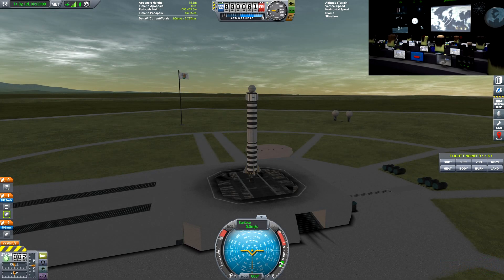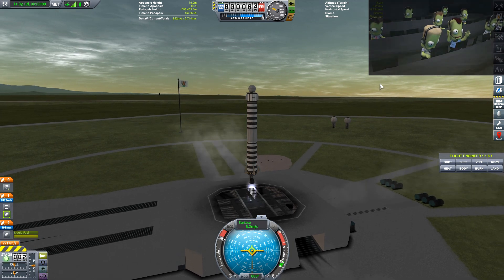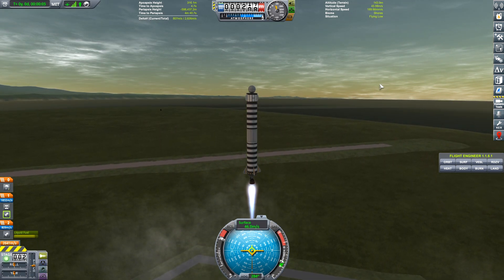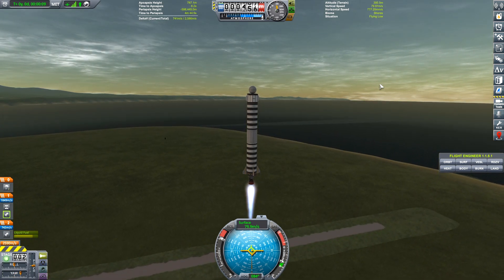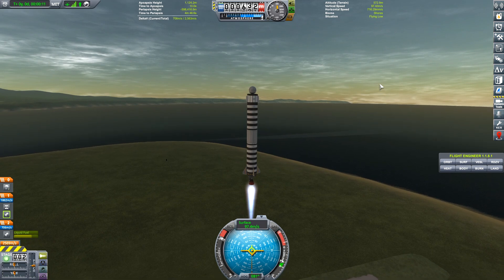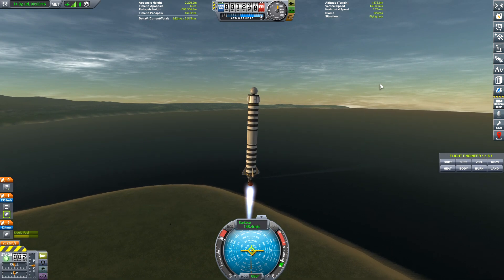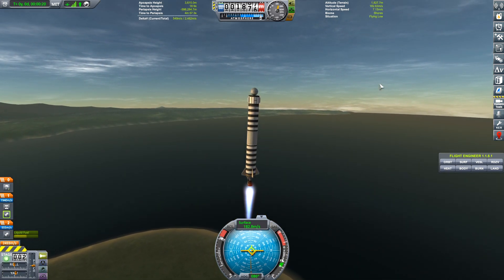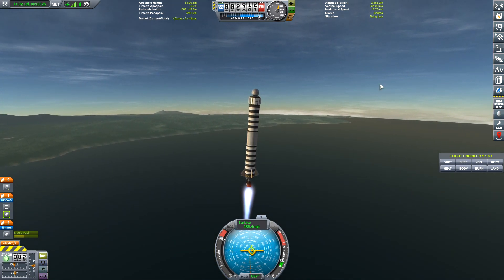All right, ready for launch here in three, two, one, launch. We've got no SAS, so we're just gonna have to fly straight up. I think this will be just fine. No problem. We're leaning it out just a little bit — not too much, because when we hit the atmosphere after we detach this lower stage, we're liable to do a little flipping without SAS to help control us.